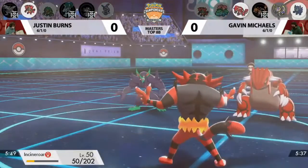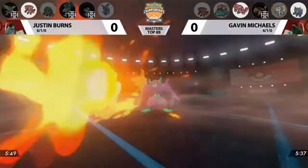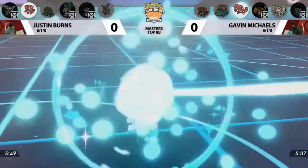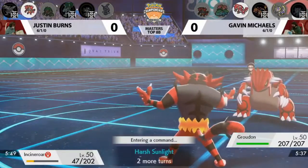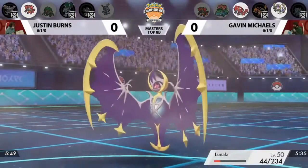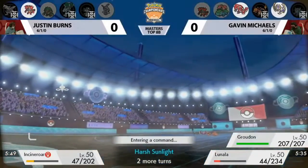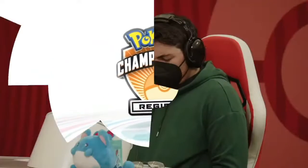Flare Blitz goes into Grimsnarl instead of Groudon, so not a lot of recoil damage there. Now you have the super-slow Groudon in Trick Room. Gavin showing why he's such a fun player — I assume Justin knew about Scary Face on Grimsnarl because that would be a terrible reveal otherwise. But at this point in the tournament you have to assume both sides knew that trick was available — something to keep an eye on in future games.